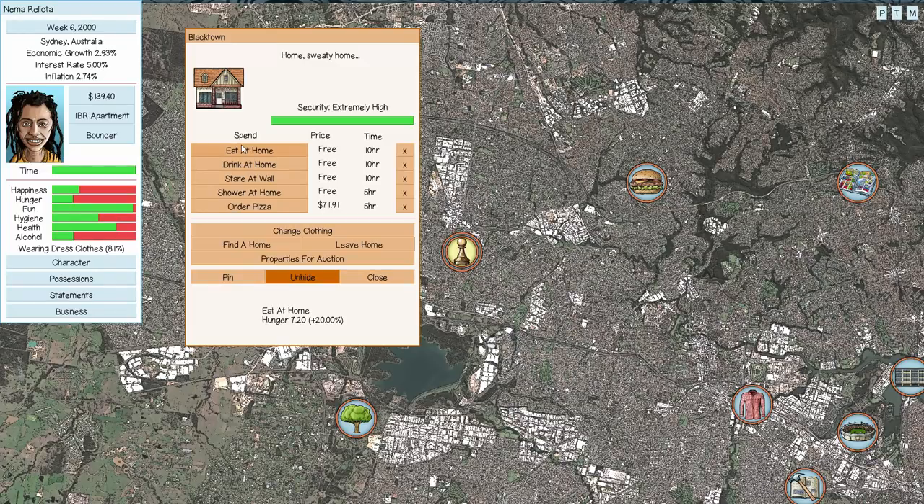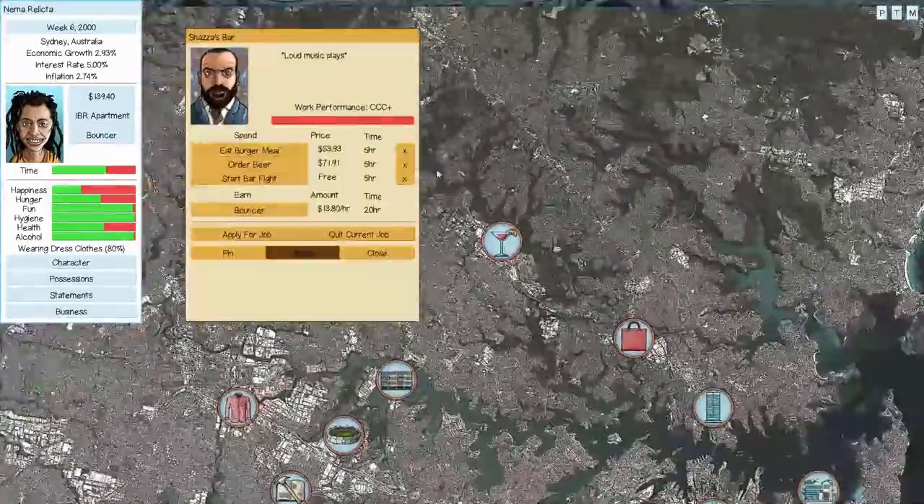Eating at home gives a good amount of hunger restoration, and having an oven gives even more. You buy groceries upfront and eating from them is essentially free — they do go bad after four weeks, but you get your money's worth compared to eating out, without the health penalty of fast food. For alcohol, drinking at home is much cheaper overall. It does drop health when you drink, but being alcoholic there's not much we can do about that.